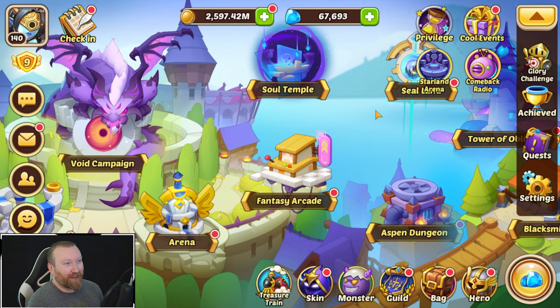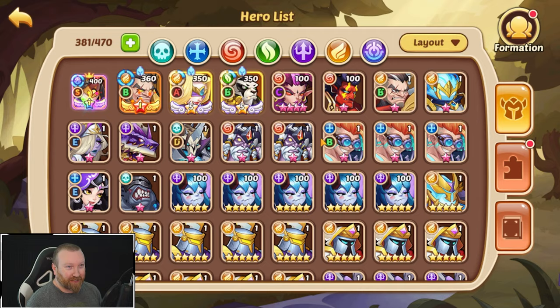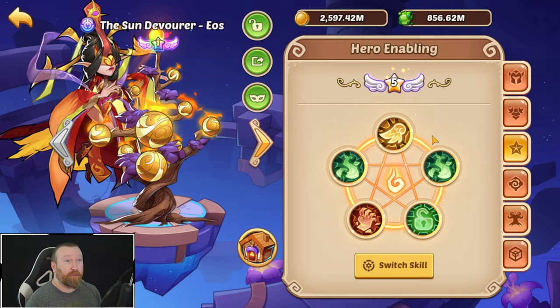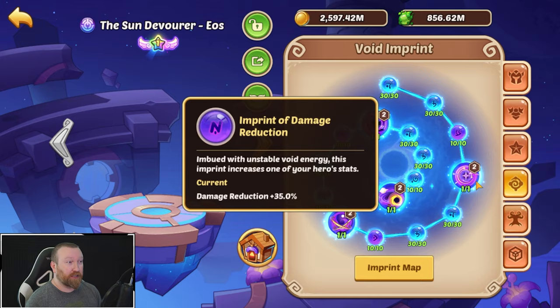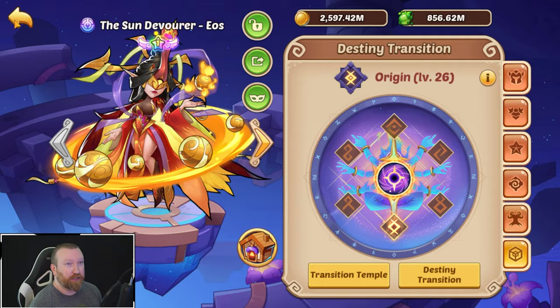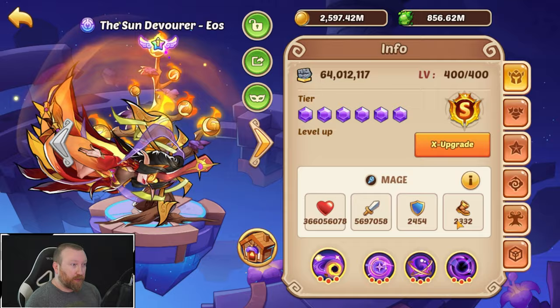What's up guys, Barry Game here back with some more Auto Heroes. Today we're back on probably your favorite account — the EOS account — and we've got something pretty interesting in store. First things first, we are going to make this hero as fast as possible: crit, crit damage, damage reduction is probably the way we want to run her. I really can't wait to get her further up, that's going to be so crazy getting her more damage.